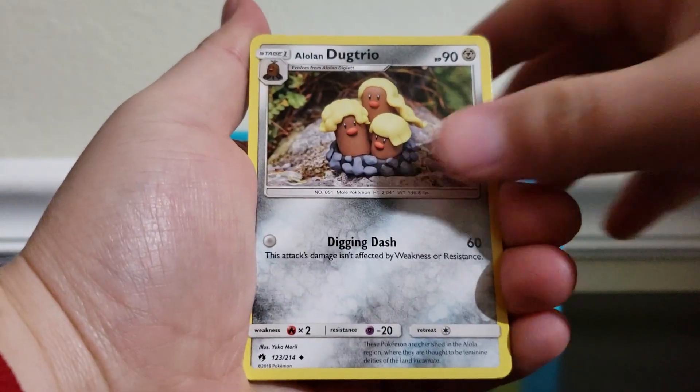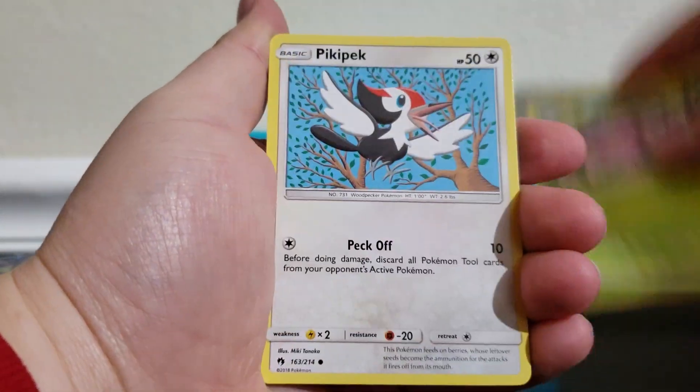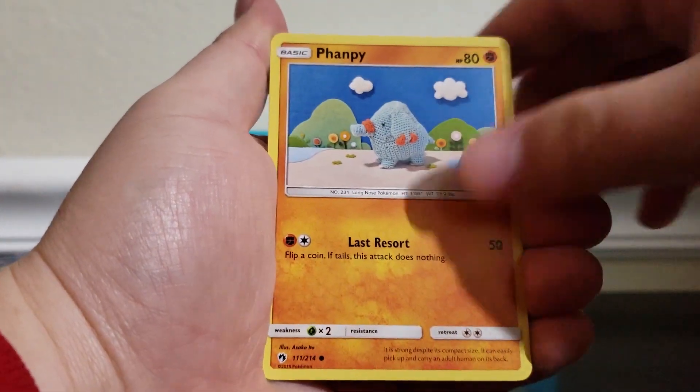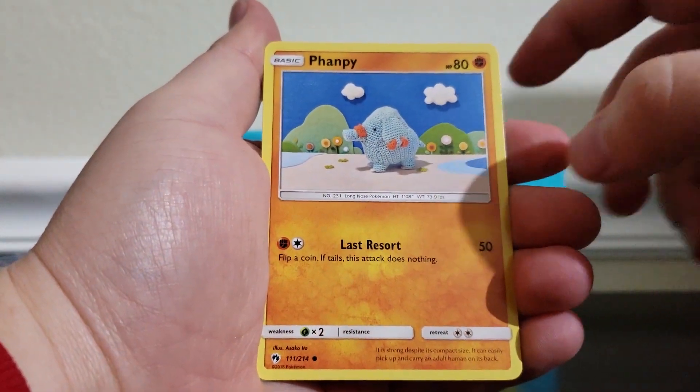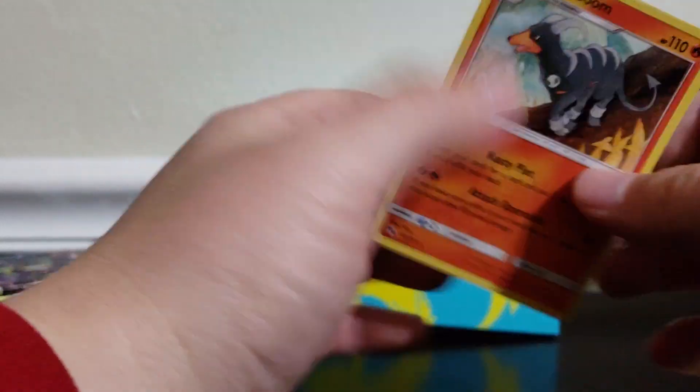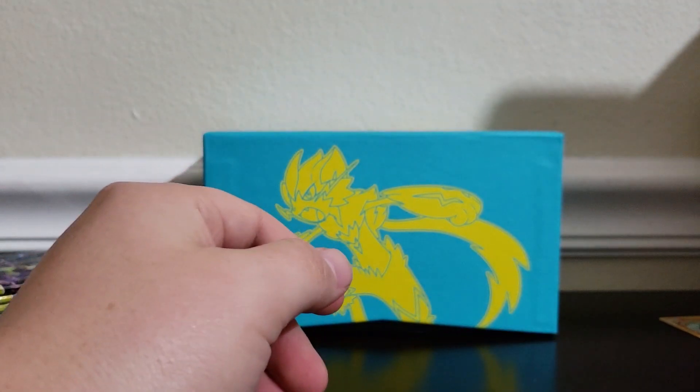We got a Shuckle, Ducklett trio, Professor Elm's Lecture, Popplio, Pachy, Durant, Cup Chew — oh, look at that, I like these. I like the style where they do the little knit thing. We got a reverse Hoppip, and our rare is a Houndoom — one of my favorite Pokémon, if you didn't know.